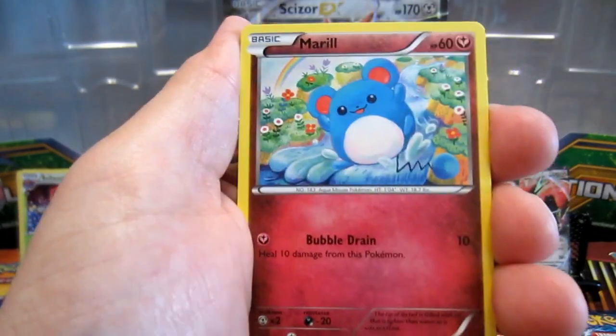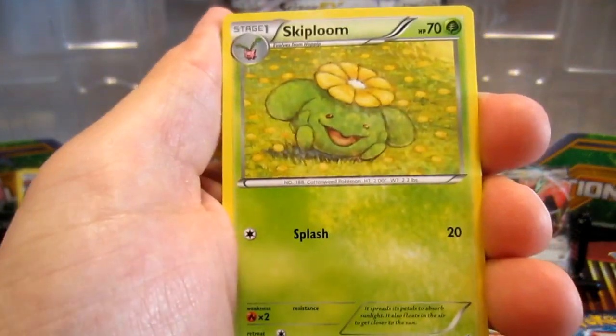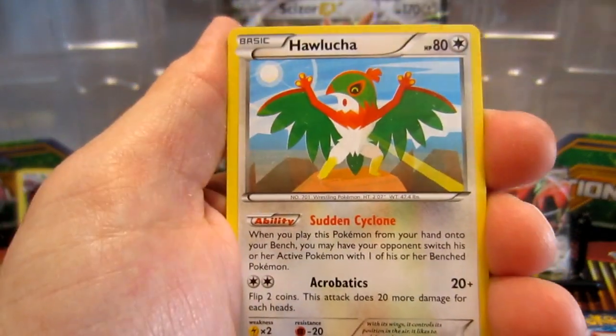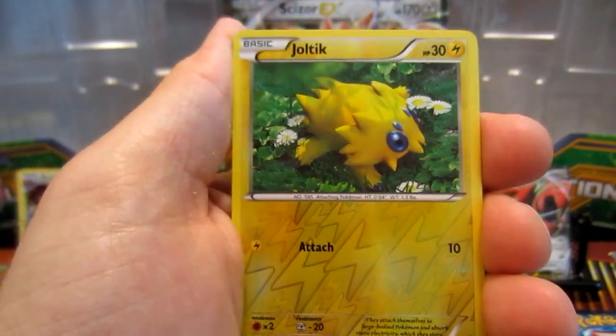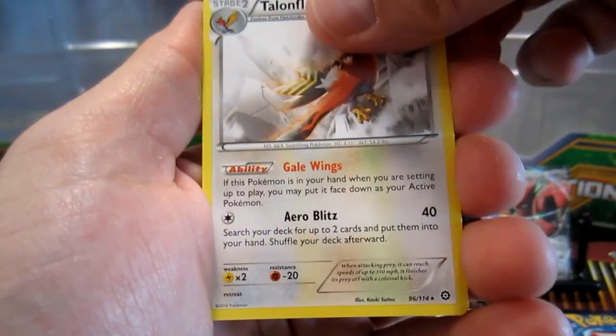Cards from this pack include Seedot, Drifloon, Marill, Shellos, Skiploom, Hoppip, Tangrowth, Joltik, and Talonflame.